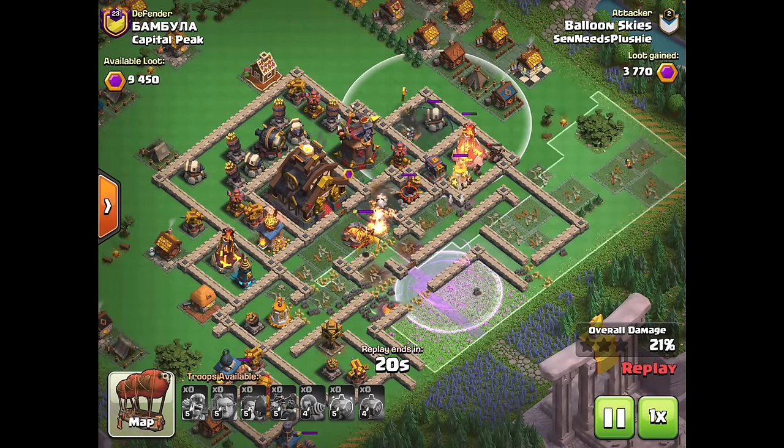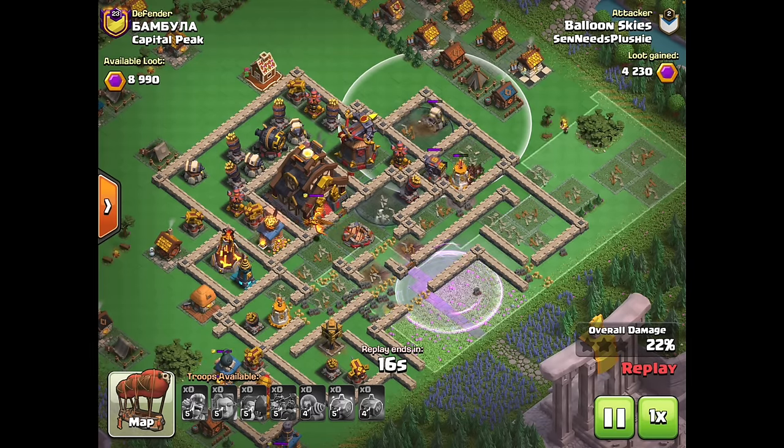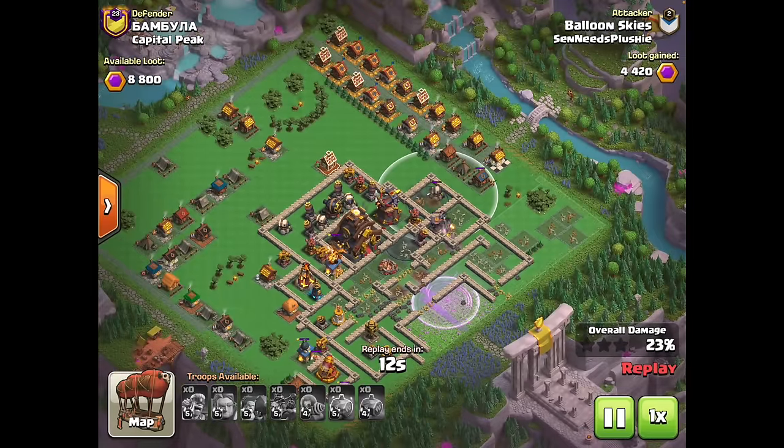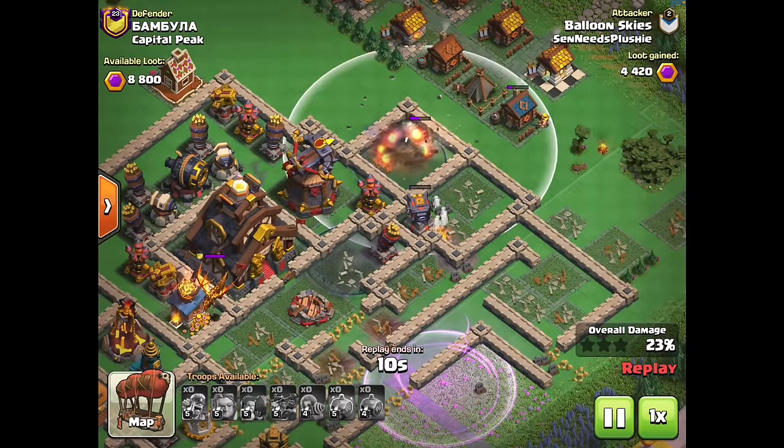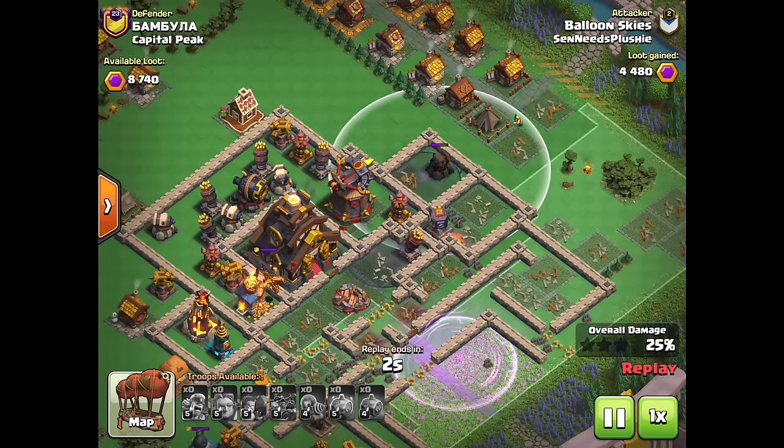We dropped down a barb to distract the dragon for just long enough so my hog riders could push their way inside. But the rest of my hog riders fly straight into that peak shell and get one-shot on top of that multi-cannon before finishing it off. Huge first hit — absolutely beautiful hit — and two graveyards are still going to help assist on the second attack.